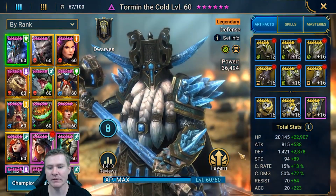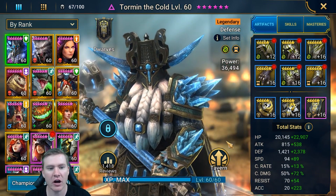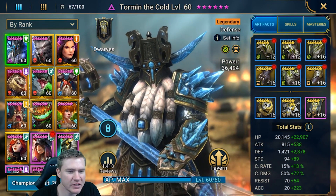Now let's jump in and take a look at what we have going on here. We're on Spider 19. We want to clear that by any means necessary and then work on autoing Spider 20. Let's see what kind of stuff we have at our disposal.